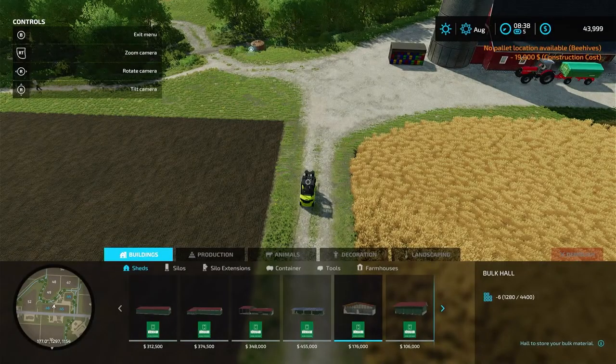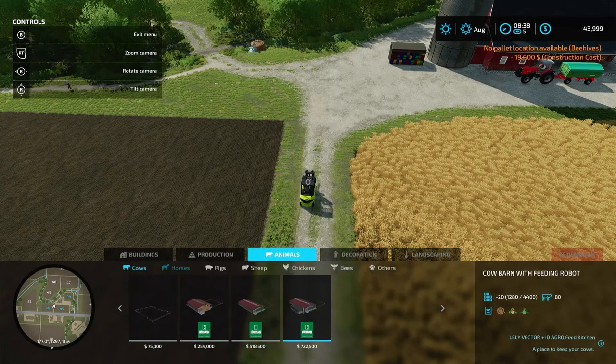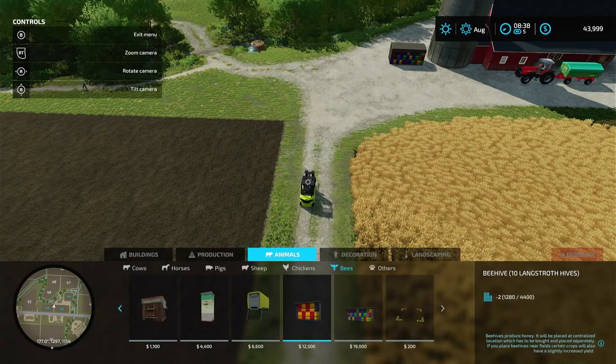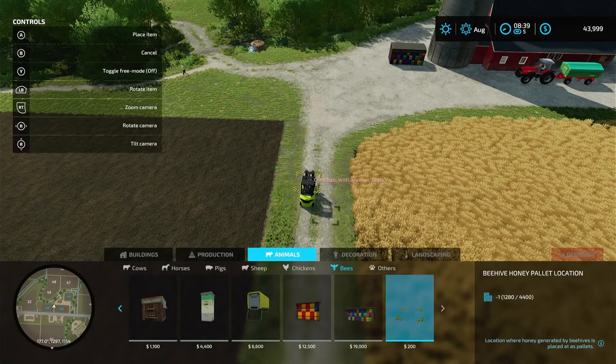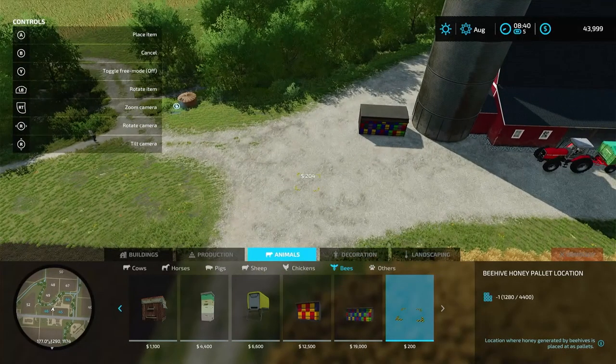So when you get the beehive, you also have to go in and get this little square thing over here. This is where your honey is going to show up. You can have, on another game of this, I had nine beehives spread out and you only have one of these little squares, but that's where your honey is going to show up.